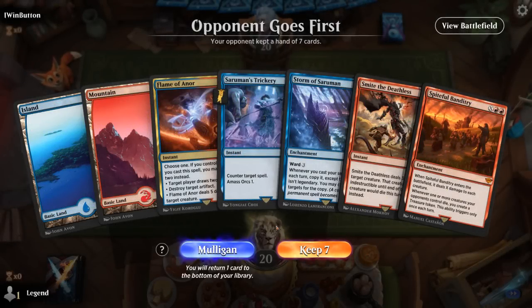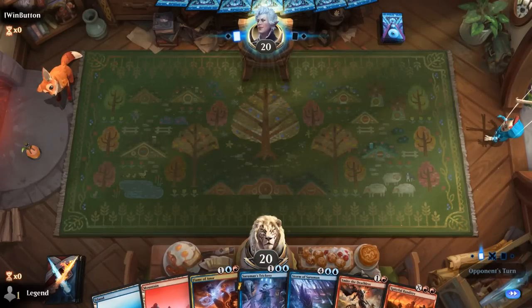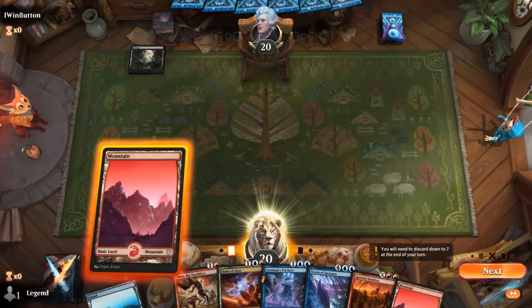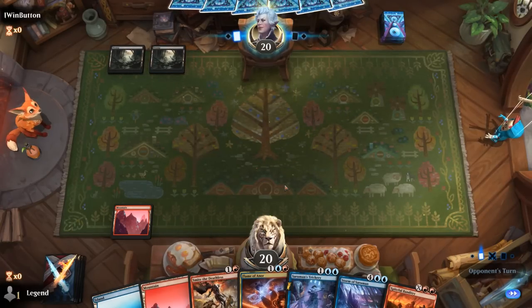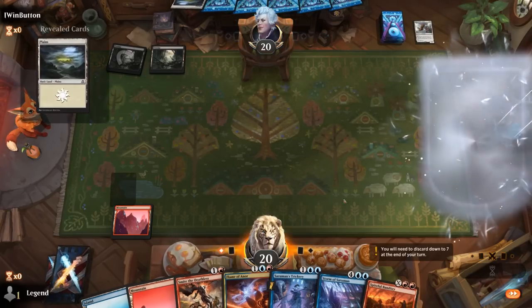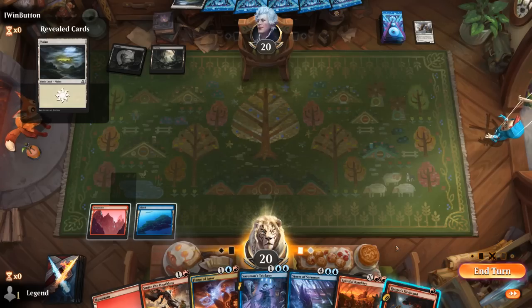We're on the draw — the hand is pretty top-heavy but at least we've got both colors and some decent early plays, so we'll give it a try. We can Smite on two and maybe draw two with Flame on three, though we're still missing double blue for Trickery. The opponent is cycling in the meantime — one potential way of fixing mana, but land cyclers aren't necessarily great in this style of deck.